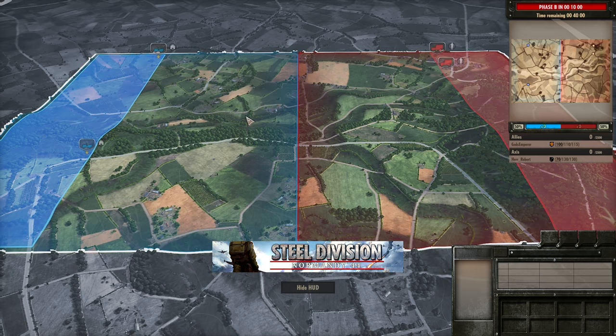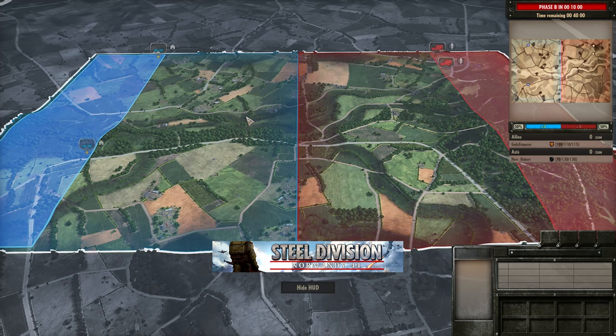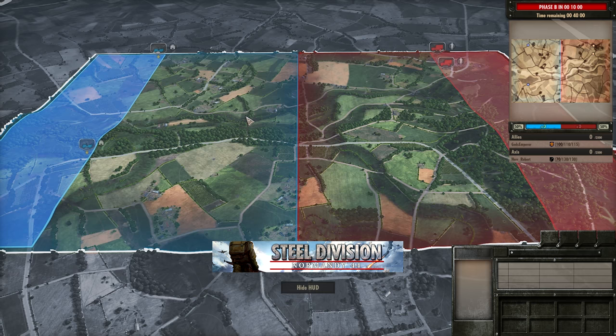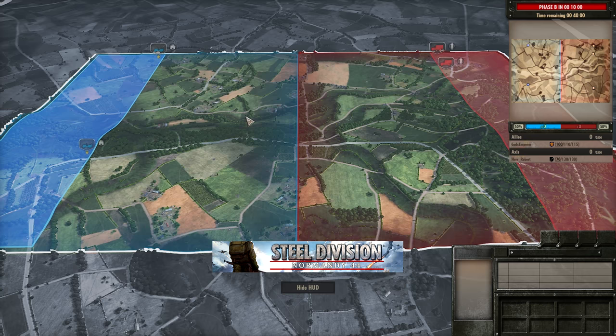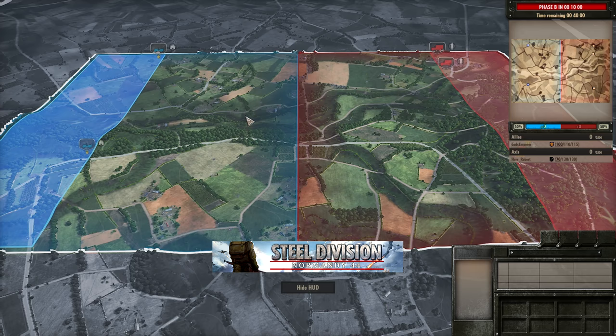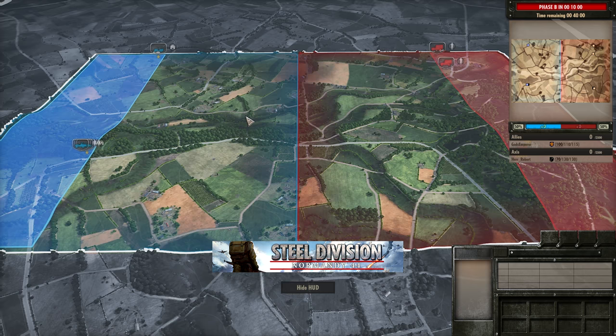Let's talk about this matchup specifically. The 2nd Armoured French can utilise their M10s at long range with the 1,200m range early on. They can utilise Stuarts at closer range which could potentially do quite a lot of damage to the limited AT out of the 1st SS Panzer. Those Stuarts, if they aren't faced by AT early on, will roll through the infantry that Herobut will present — especially things like the Volksdeutsche that will be pinned down very quickly by the triple 30 cals that the Stuarts have. That's something that God's Emperor could take advantage of.